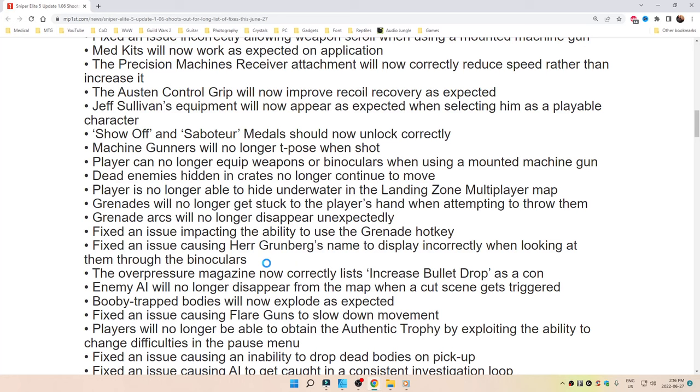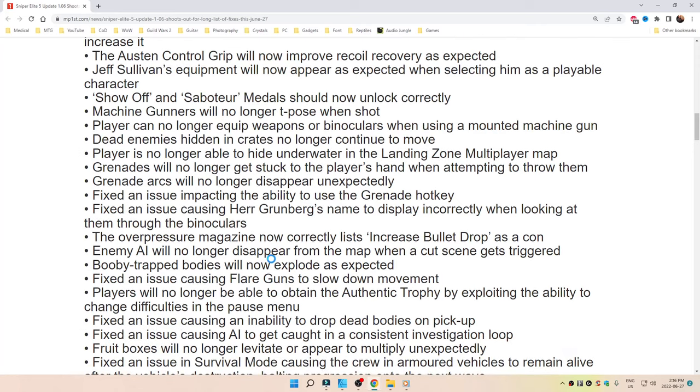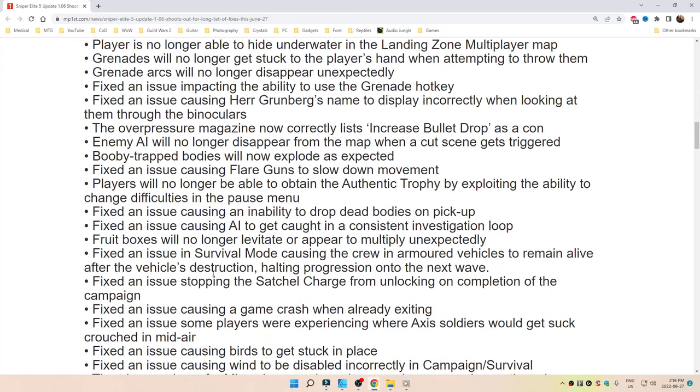The overpressure magazine now correctly lists increased bullet drop as a con. Enemy AI will no longer disappear from the map when a cutscene gets triggered. Booby trapped bodies will now explode as expected. Fixed an issue causing flare guns to slow down movement.